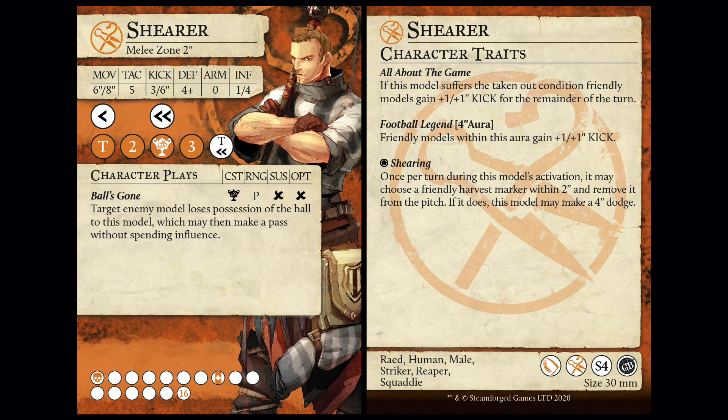That is a very good opener. I've been hanging around with Conor and Panzer long enough to realize that two-inch strikers are a thing they like. 6-8 move - good. TAC 5 - good for a striker. 3-6 kick - bad for a striker, and that isn't a mortician. 4-0 defense - bad, in line with what we'd expect for Farmers. 1-4 influence - reaper stat. Yeah, and the only one of the Shepherd six who brings one.